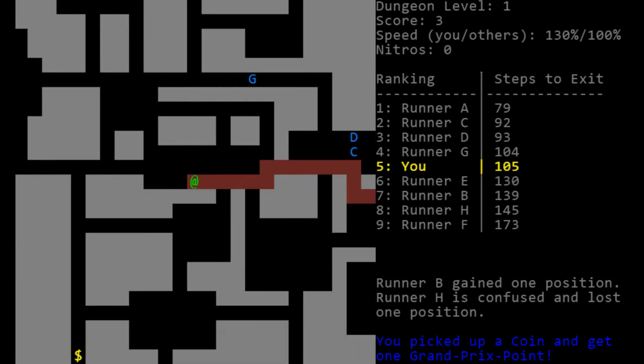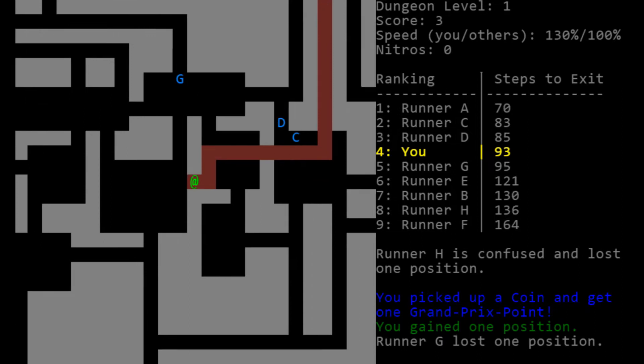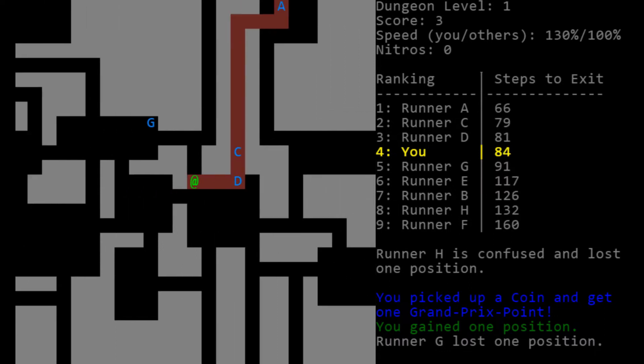I'm going to head diagonally down — it might even be faster with diagonals considered. We're going to get stuck behind these guys in a choke point. I might go around. This actually stops here, so I know the exit is up higher. Sometimes nitros are good just for getting ahead of someone at a choke point. We're 30% faster than these guys — 130 relative to their 100. We get roughly four moves for every three of theirs. I don't think it's worth going out of the way because we'd give up quite a bit of moves.